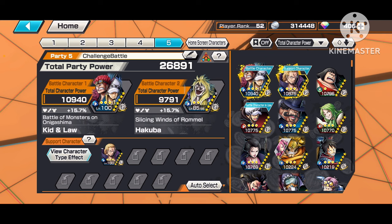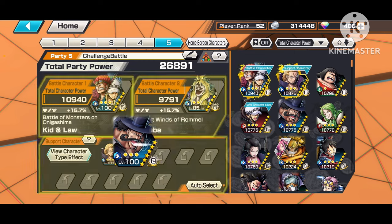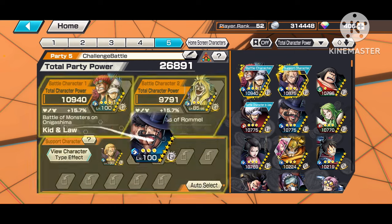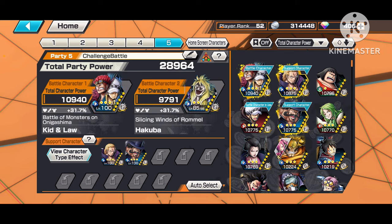Now that we know what character support is and why it's important — how it increases your stats — we're going to go over how to make it go up. What makes your character support go up is by dragging characters into the support slots, and this will increase your character's overall support percentage. So if I put a character here, now the character support is 31.7 — meaning I have even more HP, attack, and defense.